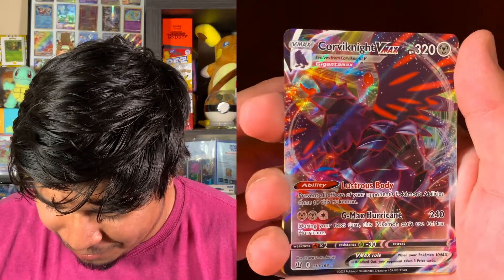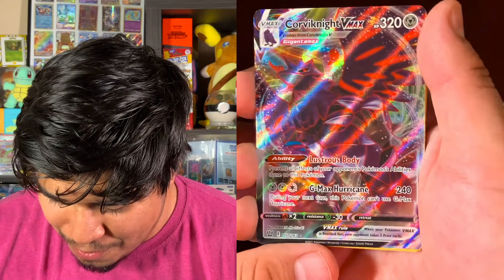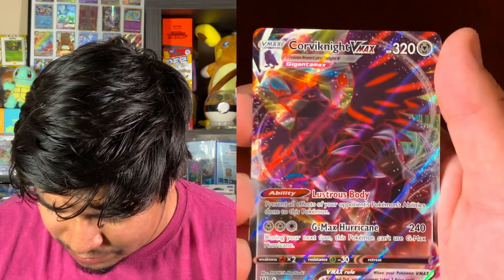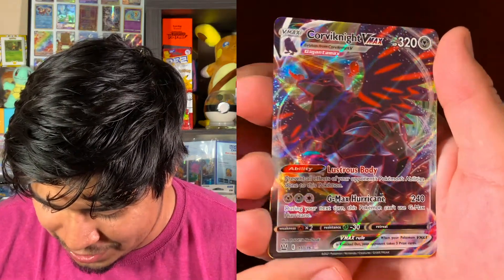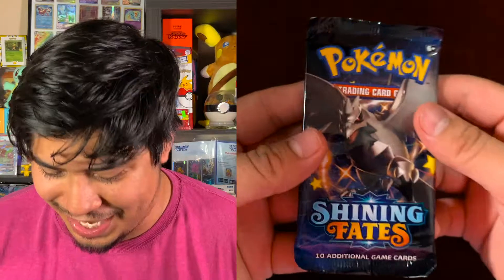Full art! Sorry, it took me a bit to register everything that's going on because I'm just so surprised. Look at that — Corviknight! Full art Corviknight VMAX. Now we just need a shiny Corviknight, that'd be really really cool. And we got the next Shining Fates pack with Corviknight — so maybe that'll give us the shiny Corviknight.